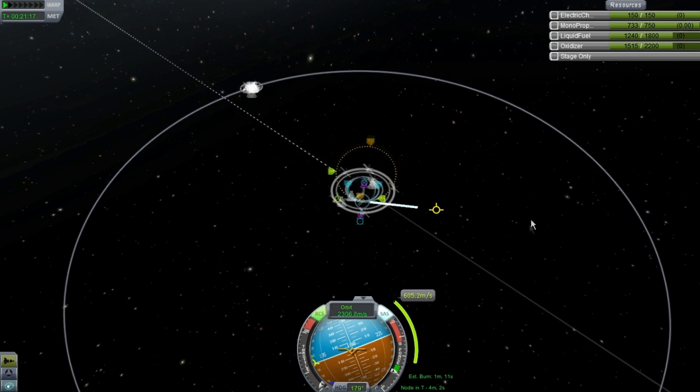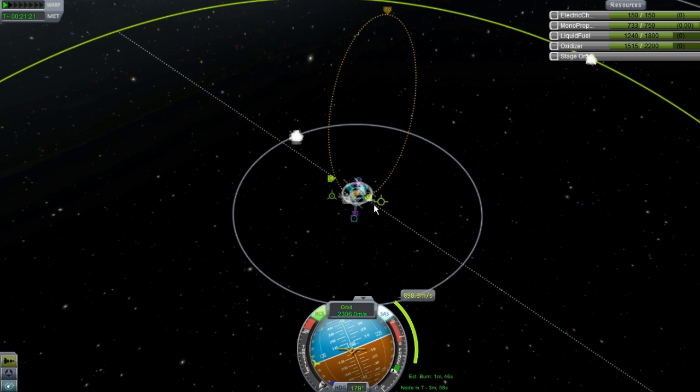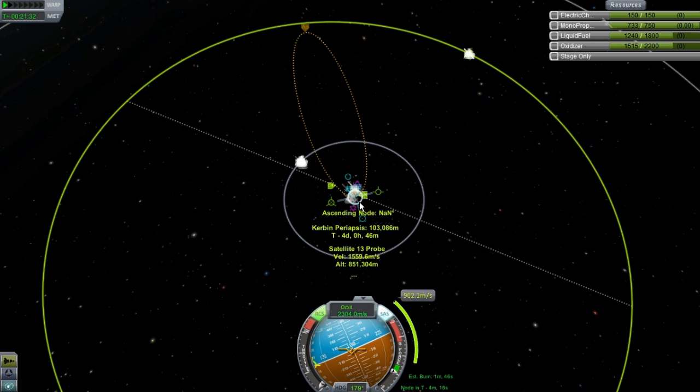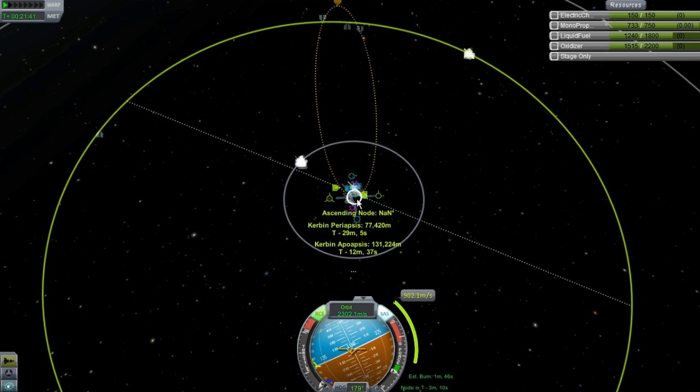Now we need to set up our burn. Some of you guys might notice that this appears and this appears - if I were to move this, that is where Minmus is and that is where you will be at that specific time. So we need to bring those together to set up a perfect intercept.